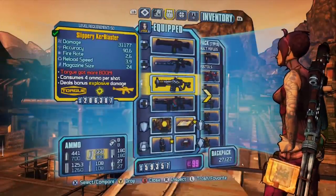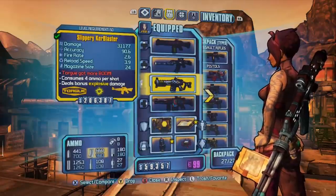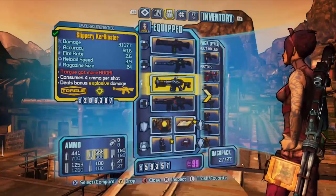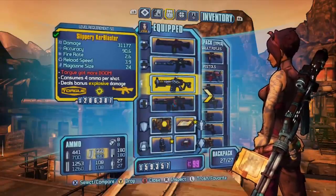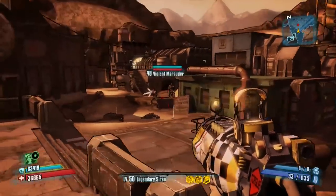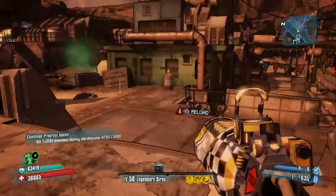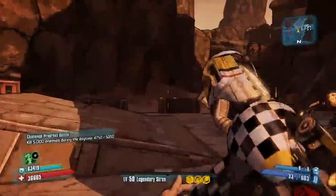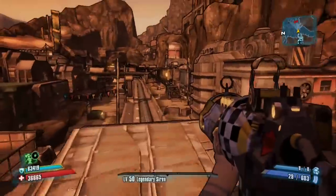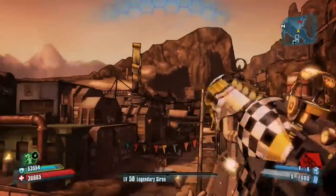Moving on, we have the Slippery Kerr Blaster, and this is an interesting one. The Kerr Blaster basically fires out a grenade that ends up exploding and then making another grenade. You can see we're firing these little bombs and then there's more bombs going off. Just to give you an idea in a closed environment — you can see we have one, and then it's going to bounce around and make a second explosion. So if you love explosions, the Kerr Blaster is definitely the gun for you. Just booms going on everywhere.